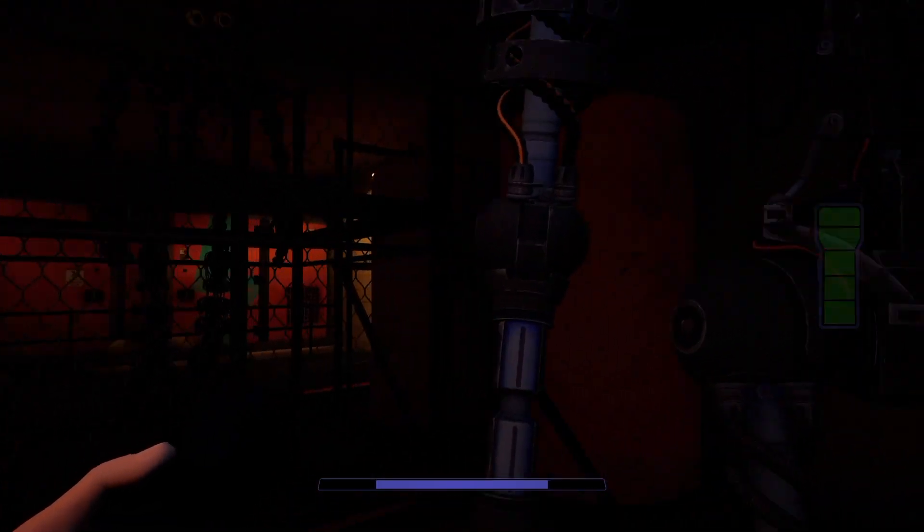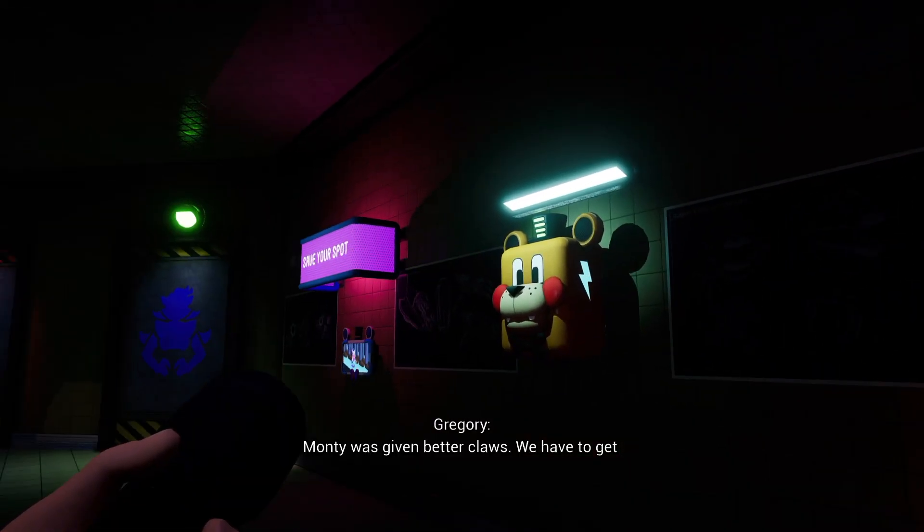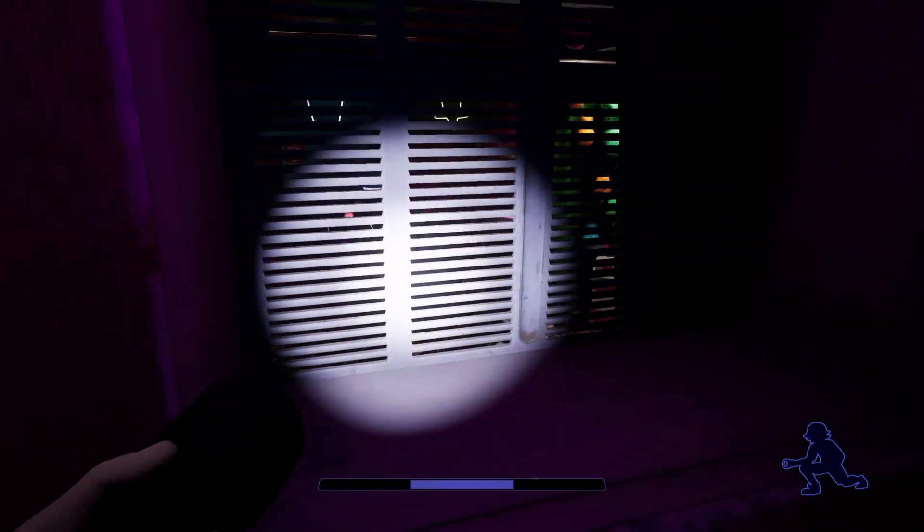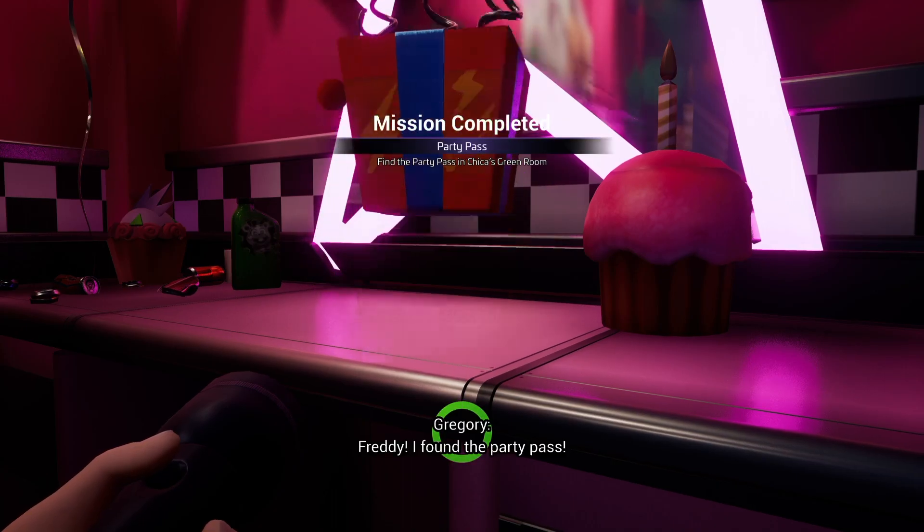Now we just say hi to our friendly looping animation endo and do our first repair on Freddy. Parts and Service is finally done. We travel up the little elevator, and then take that vent from the beginning of the game into Chica's green room to grab our party pass.